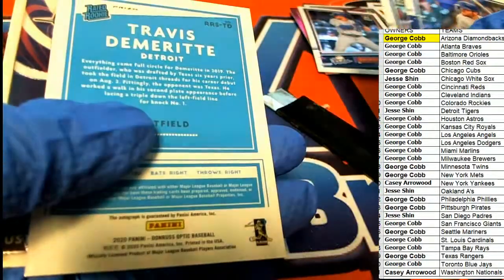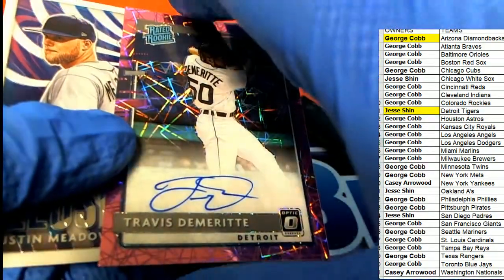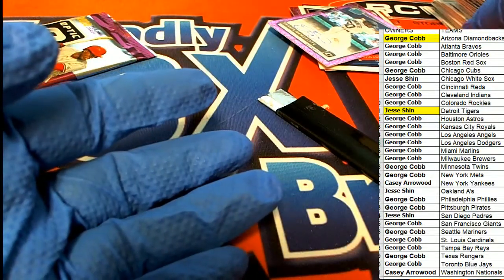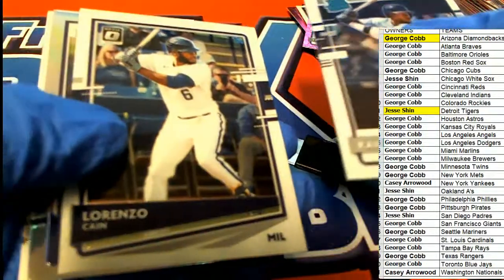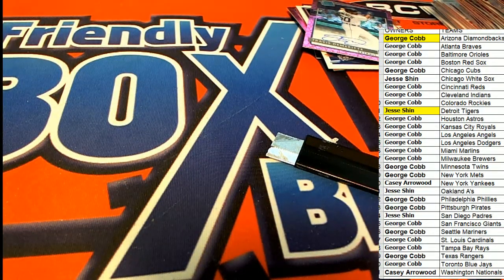And here's an autograph right here — that's a good one to get, Jesse. It's a Detroit Tigers raid rookie auto! Raid rookie autograph. Congratulations. That's our box break in this Optic Baseball.